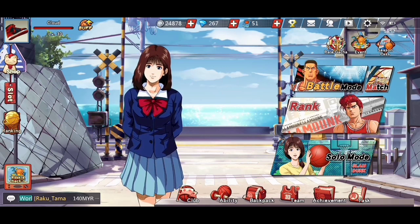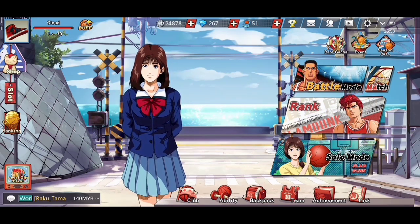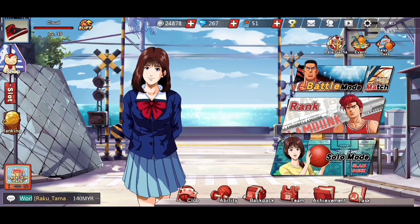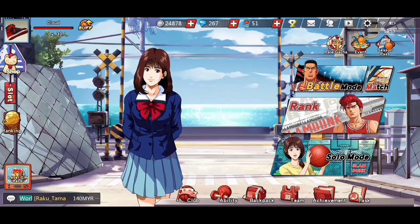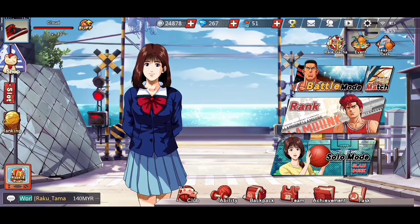How are you guys, and welcome back to our channel. Today, we'll be highlighting one of the current best point cards in the game, Ryota Miyagi. His quickness, passing, and stealing ability is extremely helpful, especially during clutch time.